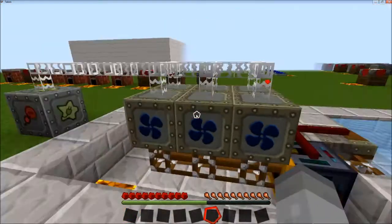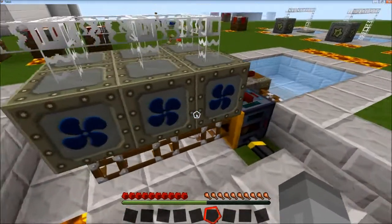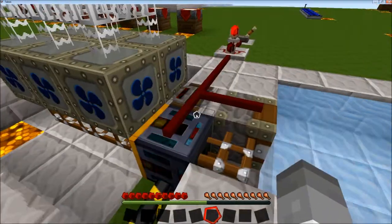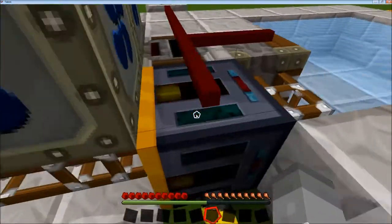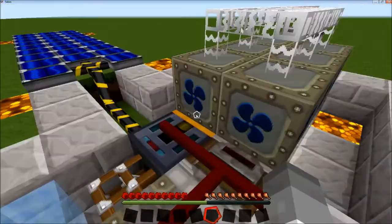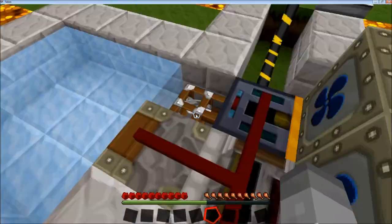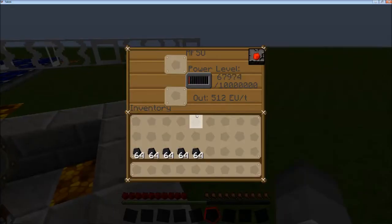This is a very effective design because water mills produce a lot more power if they're given a bucket of water instead of having water all around them. Getting a bucket of water into the water mill is hard using just Industrial Craft machines, so with this setup it's automatic and produces a considerable amount of power.